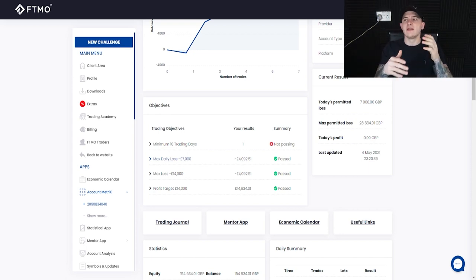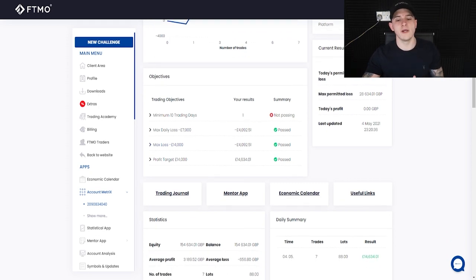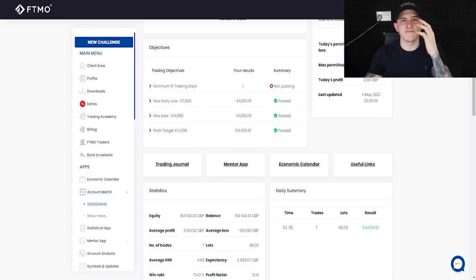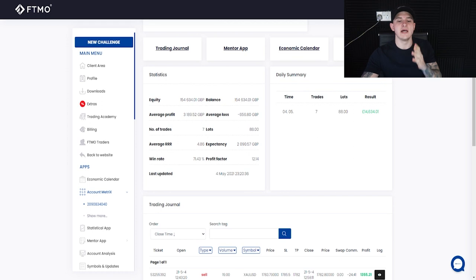Drawdown is important on FTMO because it can affect your account massively — you don't want to hit the max day loss. With this gold trade I had to hold through minus £4,000 which is about 3% drawdown; my max is 5% in one day, so it was absolutely fine. I believed in my analysis. Win rate is 71%, and I was using a 10-pip stop-loss on these gold trades — so every 10 pips I'm making 1%.